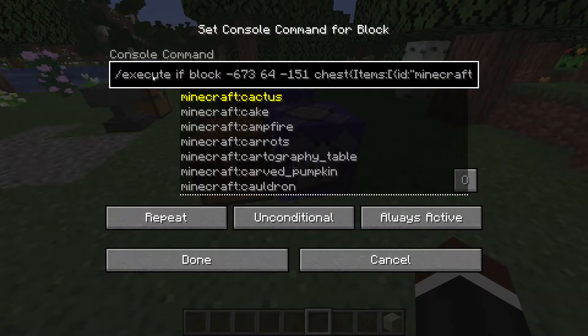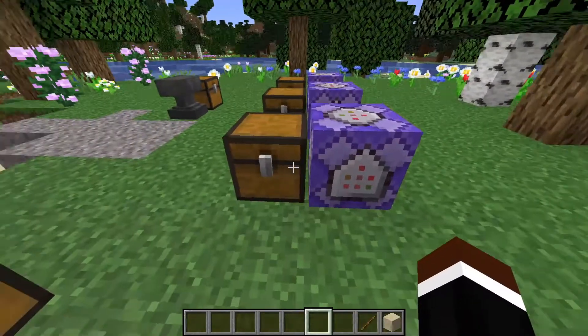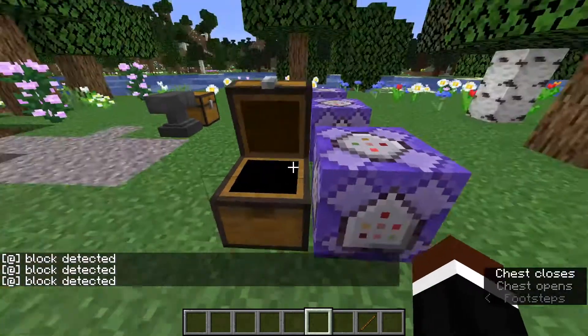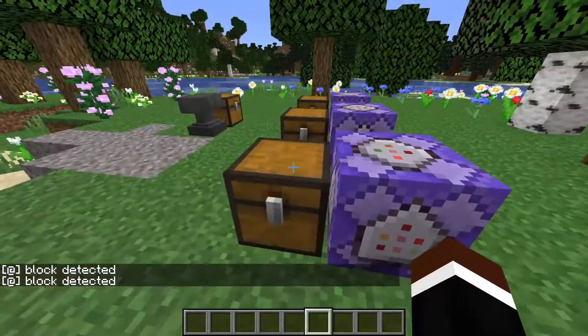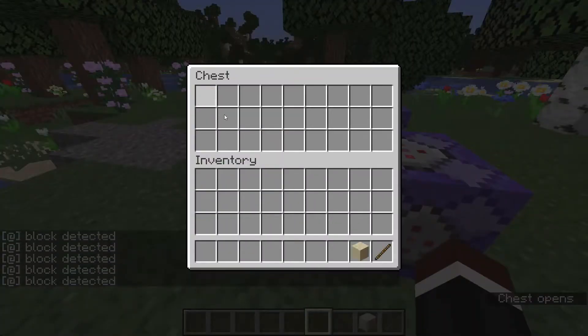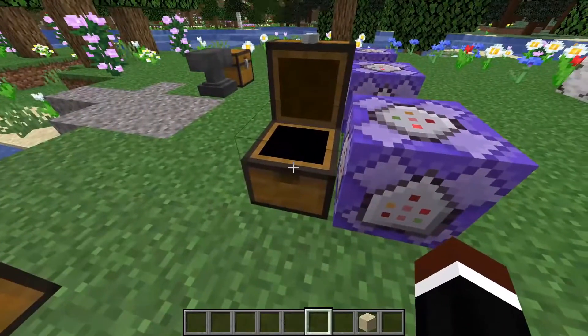So this first command detects if there is a sand block. If I put the sand in the chest, as you can see, it says that the block is detected. Regardless of if I put any other block, it still says that the block is detected. I put a stick in, it doesn't say it.